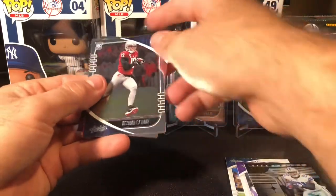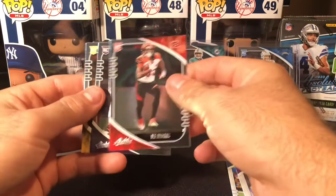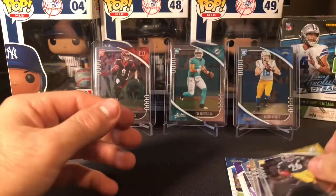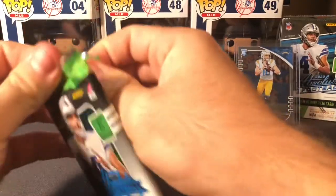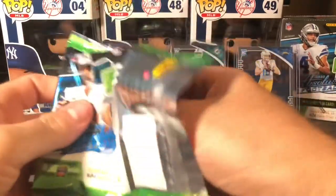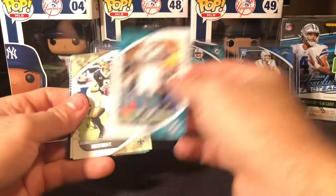Ezekiel Elliott, Desmond Patton, Tee Higgins, James Proche, Anthony McFarlane Jr. — that was pretty cool. So I guess the parallel tiers go: Red Square, Orange Mosaic, Blue Diamond, Green Wave — numbered from 199 down to 35. All the rookies are the same. CJ Mosley, Xavier Howard.